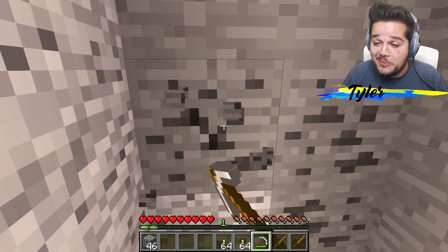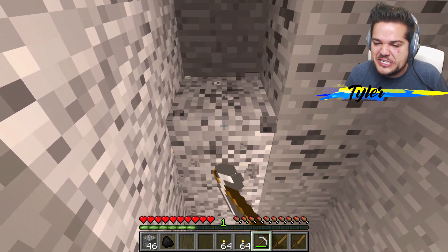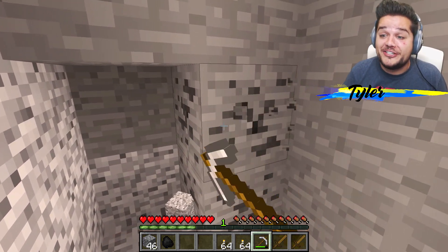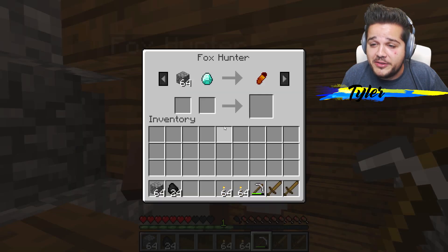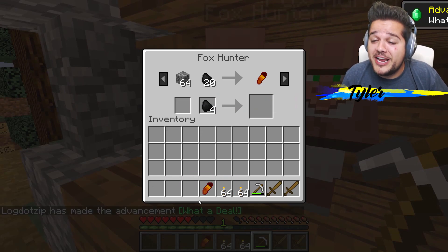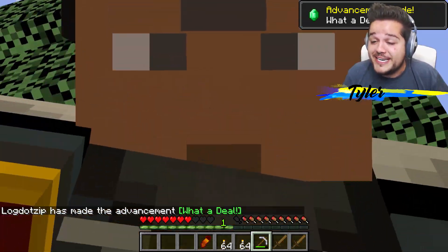Here we go - this is what I'm looking for baby! Give me the sweet sweet gold goodness. I'm just gonna mine the rest of this up and when I have enough for a fox tail I'll let y'all know. All right boys, which one of y'all is it gonna be? Not you - definitely you, you're the nice fit. A diamond? I didn't play that game, sorry. We're gonna go with the cheaper one - fox tail! Perfect, keep the change. Advancement made - what a deal!